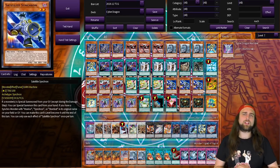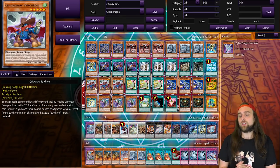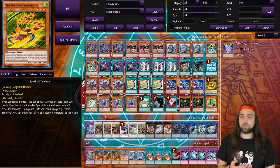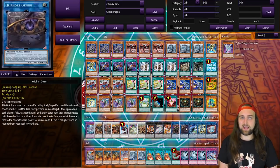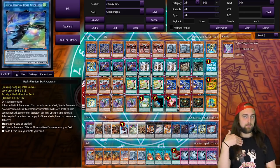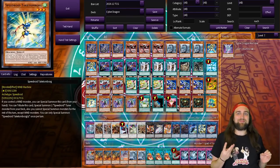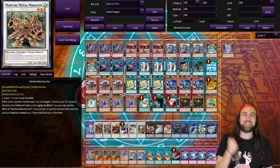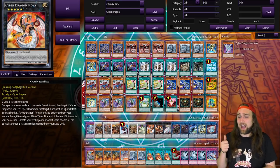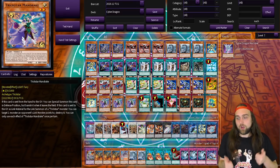I play the Speedroids because Takatamborg is always live — you have plenty of Wind monsters between Quickdraw Synchron, Auroradon, the Auroradon tokens, and Tuning to search Quickdraw Synchron. Terror Top is a plus on its own: special summon it, get Takatamborg, and go plus. Terror Top also serves as a monster for a Genius play — Machine Dupe under Genius to get your search for Quickdraw Synchron as your tuner to make Needle Fiber, keeping your plays extending. I love it.